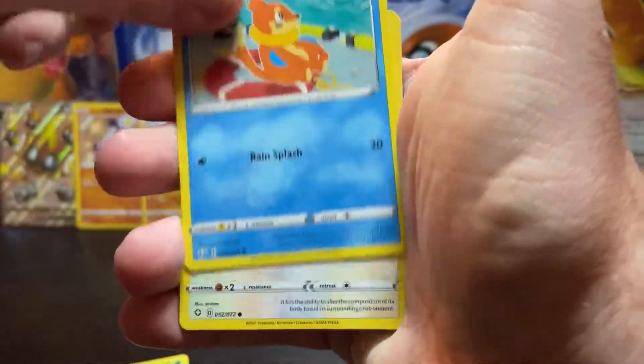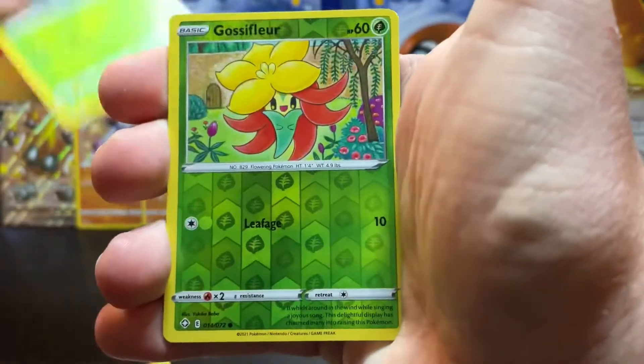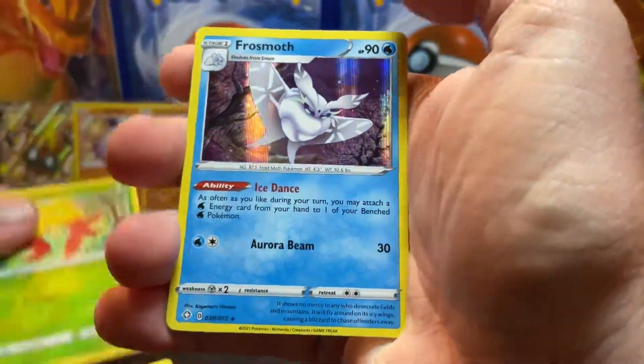Slowing down a little bit — I think our major hits are in the first ten packs, but I think we're due for some more here soon. Pack thirteen: Cacnea reverse, Gossifleur, and a Frossmoth.